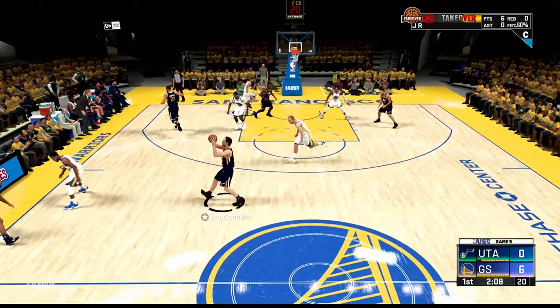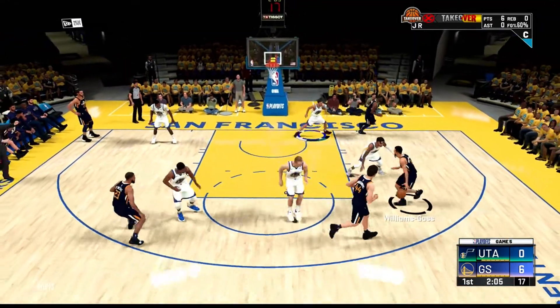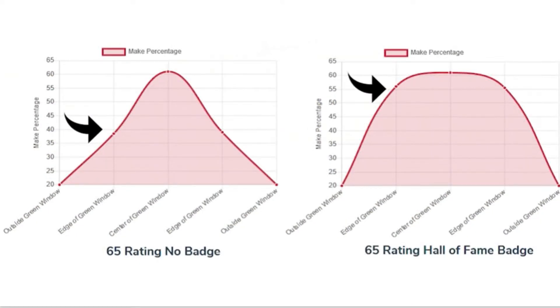The Hot Zone Hunter badge is going to be one of the best shooting badges you can get on NBA 2K20 if you're looking to hit consistent shots. This next chart was done by NBA 2K Labs with a 65 overall three-point rating and an 85 three-point rating. The left side shows no badge and the right side shows Hall of Fame Hot Zone Hunter. You basically see a 20% increase whenever you time your shot well. This badge will basically help convert whites into greens, especially if you have it on Hall of Fame — once you're near the edge of the green window, it's going to make it a lot easier to snap off a green instead of a white.